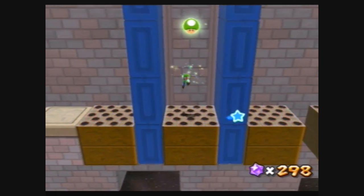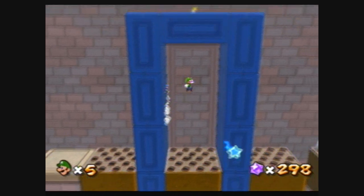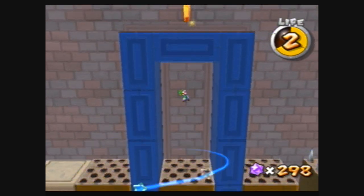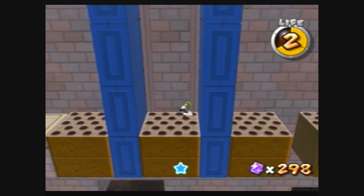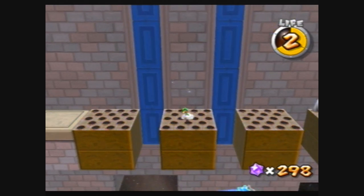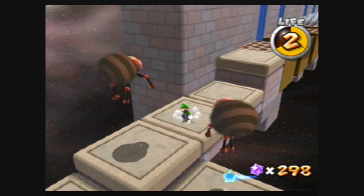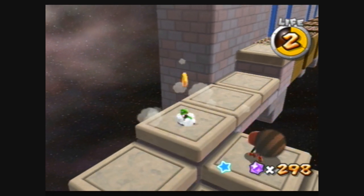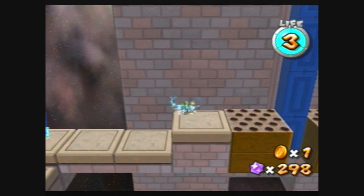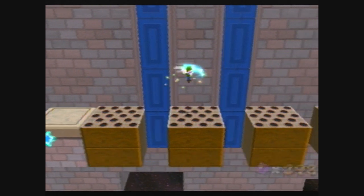First, you want to run to the right and spin to make those walls appear, then wall jump between the walls. As you can see, we have a comet medal up above us. What I'm trying to do — but failing at — is getting down to the bottom when the spikes retract. Let me go back left and refill on light. Jump on one of those spider enemies that we haven't seen since the Yoshi Star Galaxy, and again head to the right and spin, then start wall jumping.